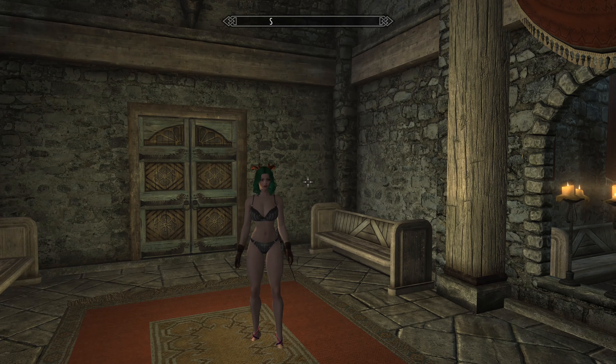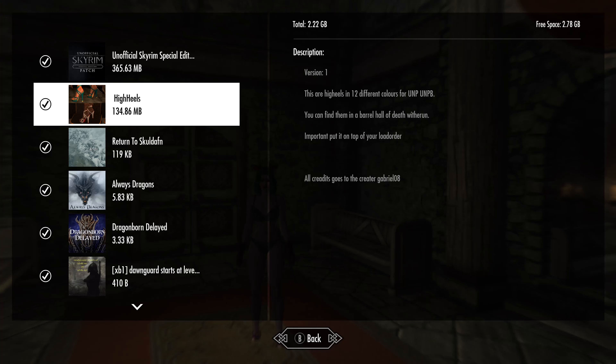So let's hop out of this and take a quick glance at the mod again. This has been High Heels, about 135 megabytes — 12 different colors of the same high heel shoes. It was ported by BadLiveLig or something like that, and the creator is Gabriel08. I don't know what happens if you move this down your load order — I followed their instructions. It does say it's for UNP or UNPB, and I'm using a 7 base OPI body pushed to the max, so that may be why I got the ankle breaks. If you use a different body, you may not have any issue at all. The only thing is the clipping to the floor — if they don't do something to prevent that, it's going to happen on the console, and I can't tell them what that is.